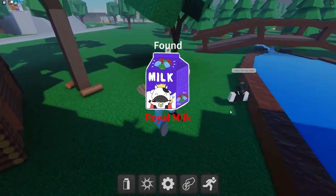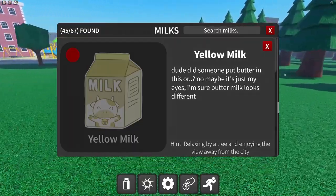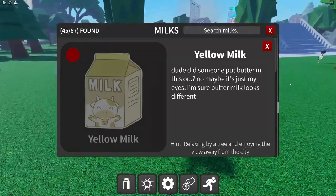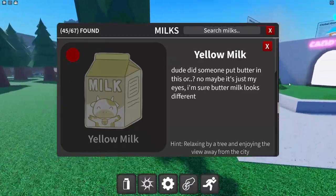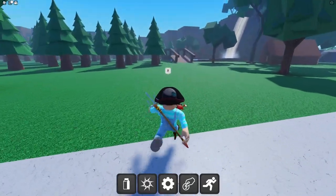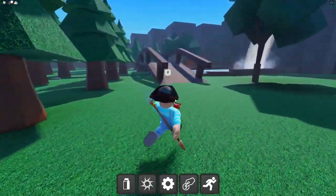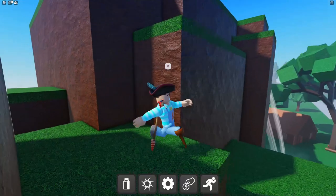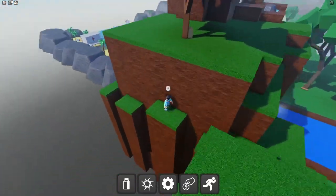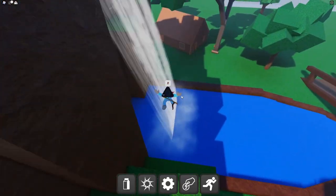Yellow milk — 'did someone put butter in this?' The hint says 'relaxing by a tree and enjoying the view away from the city.' I remember where it is — it's over here. There's the yellow milk, but you gotta get over here first.